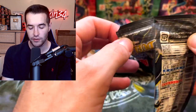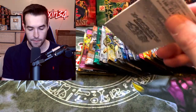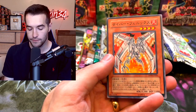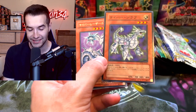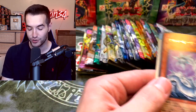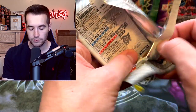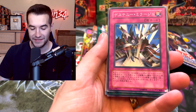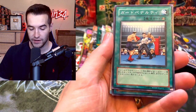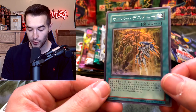Continuing through the OCG packs - we pull Call of the Haunted, Cyber Phoenix, Cyber Kirin, and Cyber Laser Dragon. These OCG packs are very difficult to open because the cards have a lot of friction between them - it's very different from English packs. From Aster Phoenix's Duelist Pack we pull Shining Phoenix Enforcer and The D - one of the best cards. We also get a super rare Dasher.